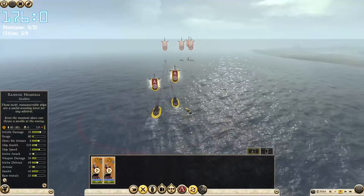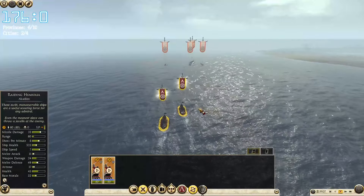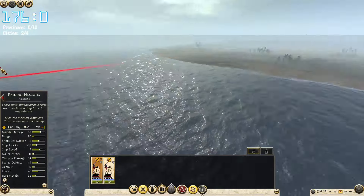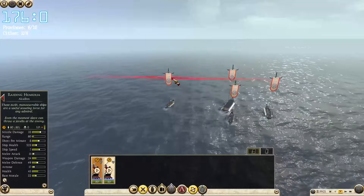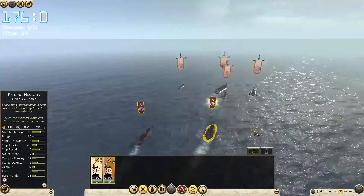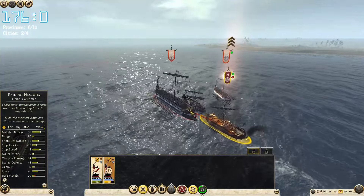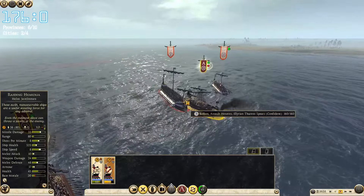Maybe we should go for the general first. The general is 160 men, so a round of javelins from these guys would be really devastating. I think we should attack different ships with our guys — we're going to sink them with hits. It's quite difficult to maneuver around a superior number of enemy ships. We might get stuck in here. Landed a hit on the general — or admiral. Go again.